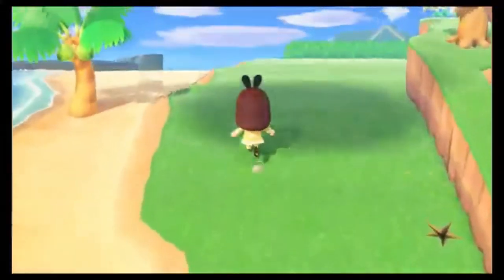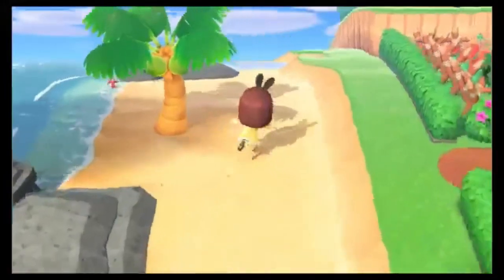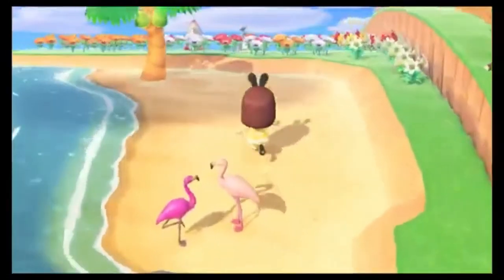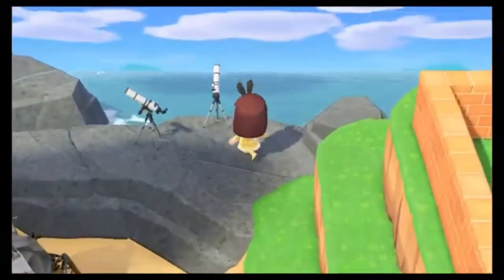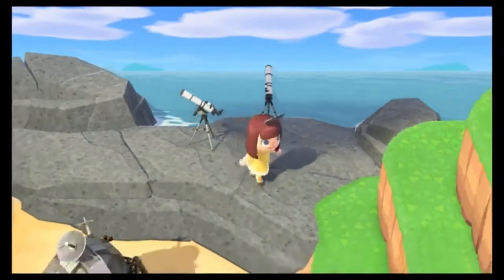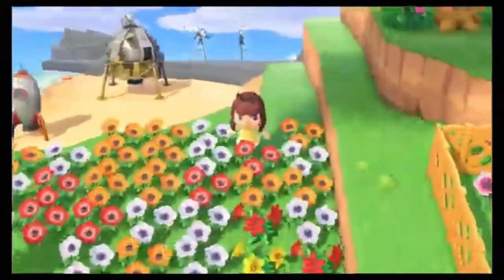Going further north, I did have stuff here — this is actually where the lighthouse used to be, and then I changed it up. I had some flamingos — I'll probably move them somewhere else. Then I've got some space stuff over here, like my little space corner. I have no idea what I'm doing with any of this. Somehow I just had two telescopes and I went, yeah, I can see both sides. I'm going to pretend that's your island over there so I can spy on you.